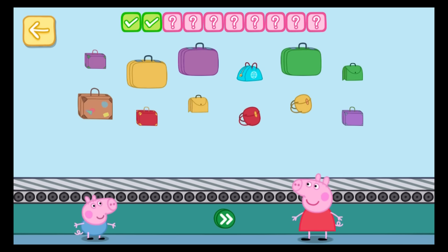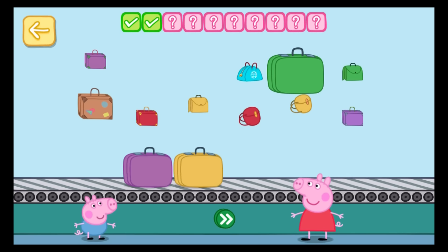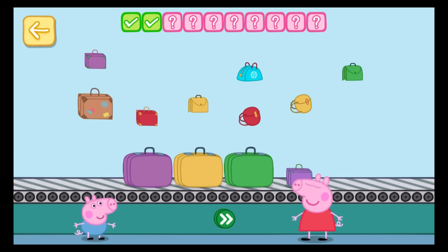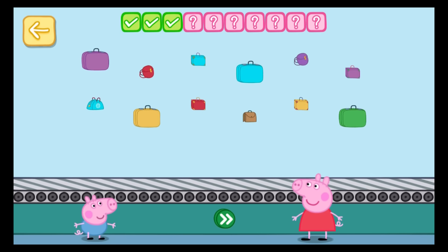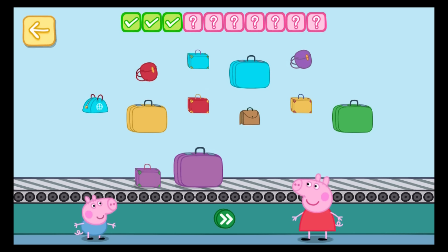Place four bags on the conveyor belt. One, two, three, four — touch the button. Keep going. Place three purple bags on the conveyor belt. One, two, three — touch the button.